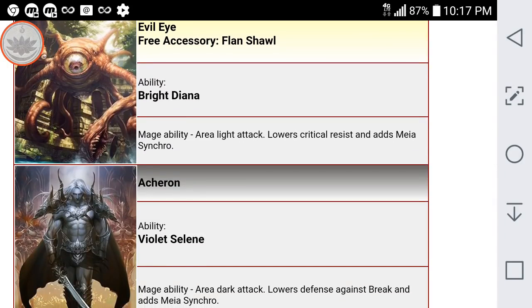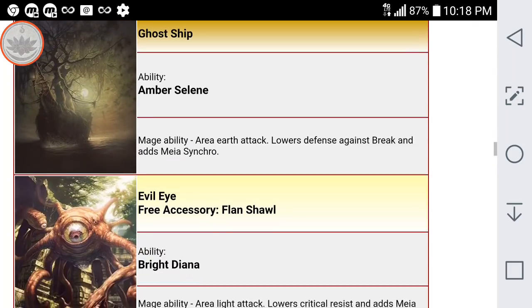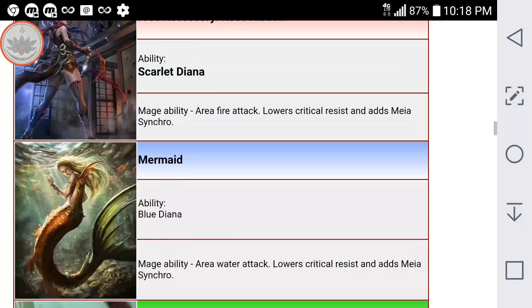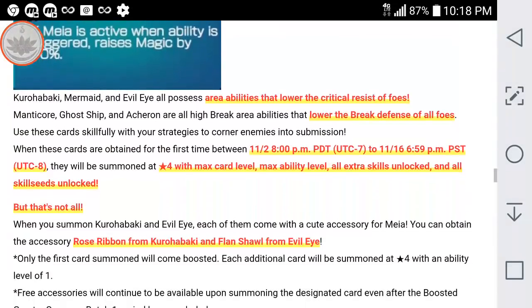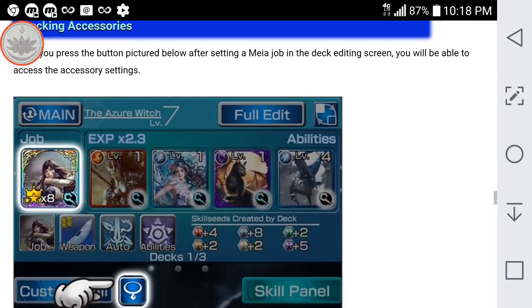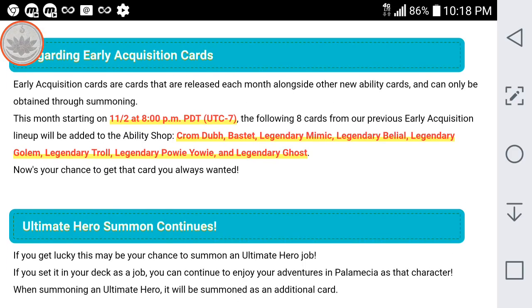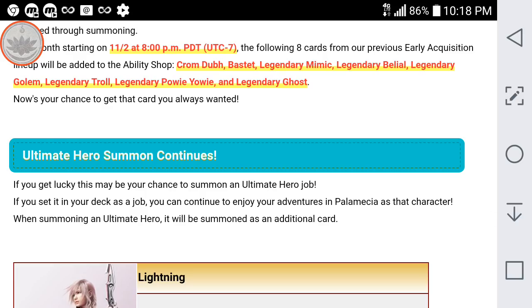I'll go over their ratings in Ultima in just a minute. Only two of them will be giving you free accessories — this one's the evil eye and it will give you the flan shawl. It has Mia Synchro. Early acquisition cards are going to include some good ones released into the ability shop if you did not manage to pull for them earlier — two trance cards, I believe that is the warrior and the ranger trance cards, legendary mimic, and a bunch of those which will give you some very good area debuffs. If you didn't get them, it might be a good chance to pick them up now in the ability shop if you have some extra ability tickets.